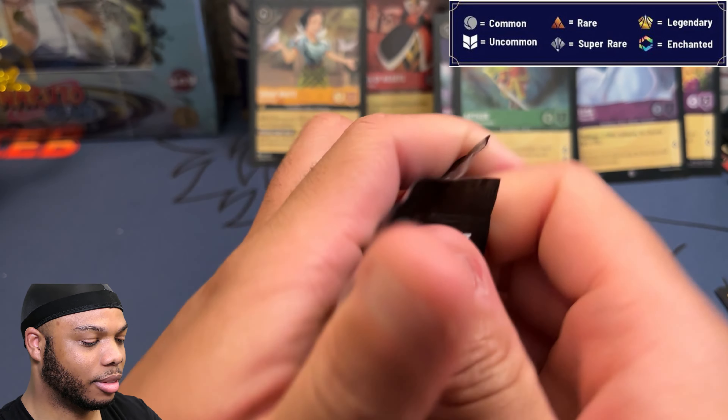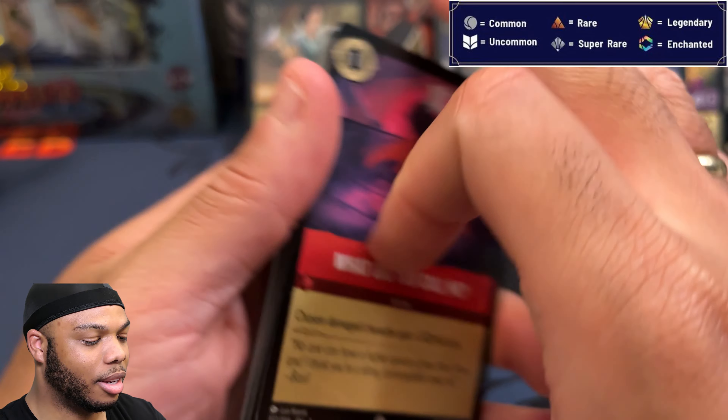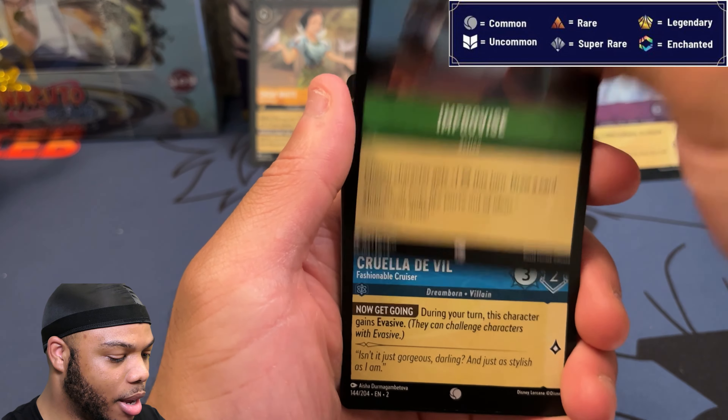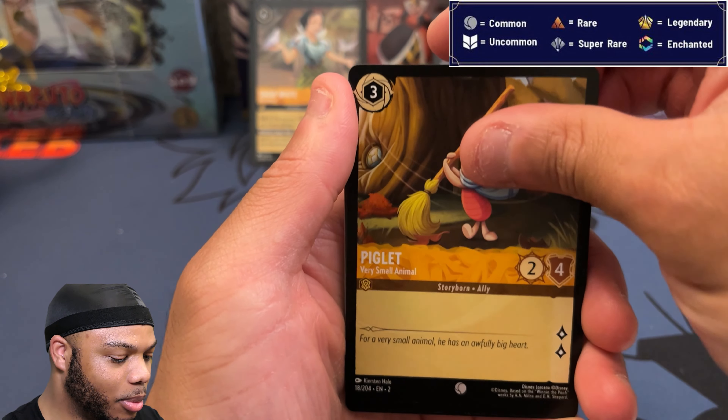This has my enchanted card in it! Improvise, Cruella, Piglet — gonna take this a little slower. Poo Bear again, the Honey Wizard. Blue Fairy, Blue Fairy, Snow White, Four Dozen Eggs, Flynn Rider. It's not an enchanted, but I'll take the legendary — Alice! Dang, Raya for the foil, Headstrong. I'll take that legendary Alice. Pack number eight.